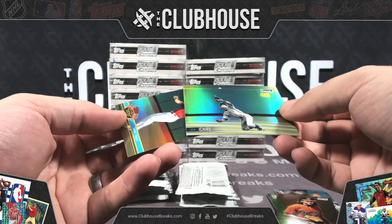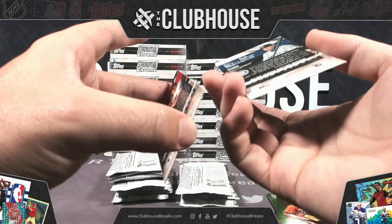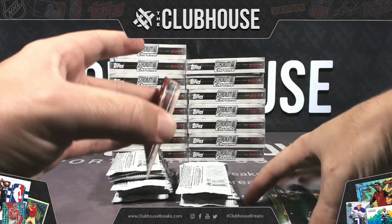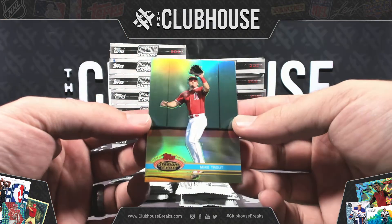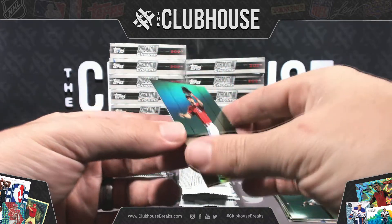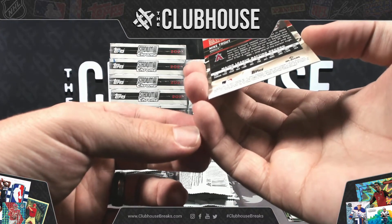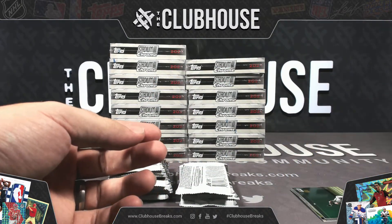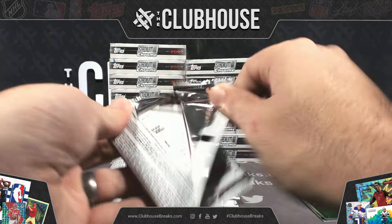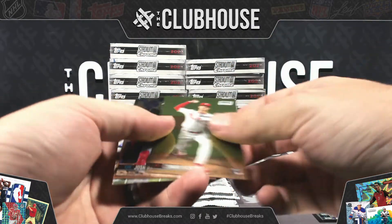We've got Ichiro, which I think is the regular refractor. And a little retro Mike Trout for the Angels — not numbered, looks like it's a regular retro refractor. Just set that aside, curious to see how many of those fall. Beam Team DeGrom — in regular Stadium Club these are tough hits.